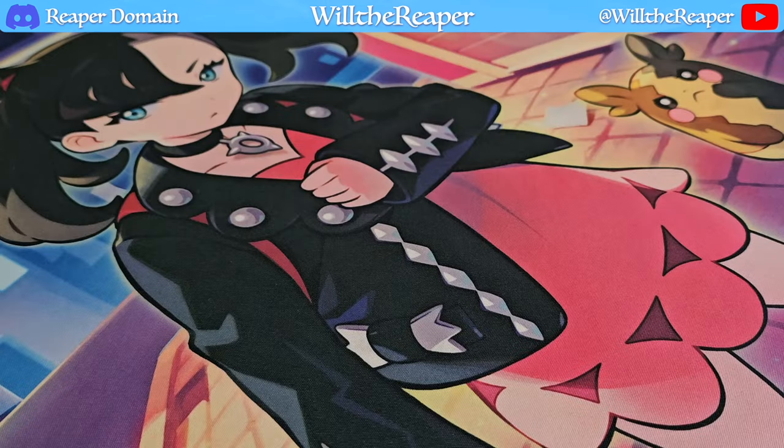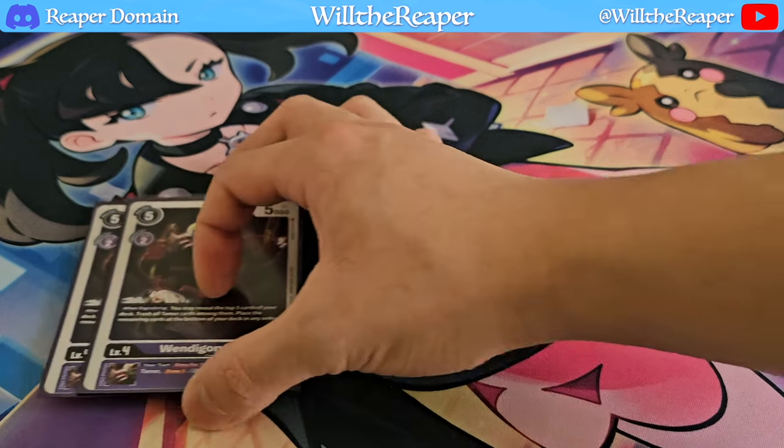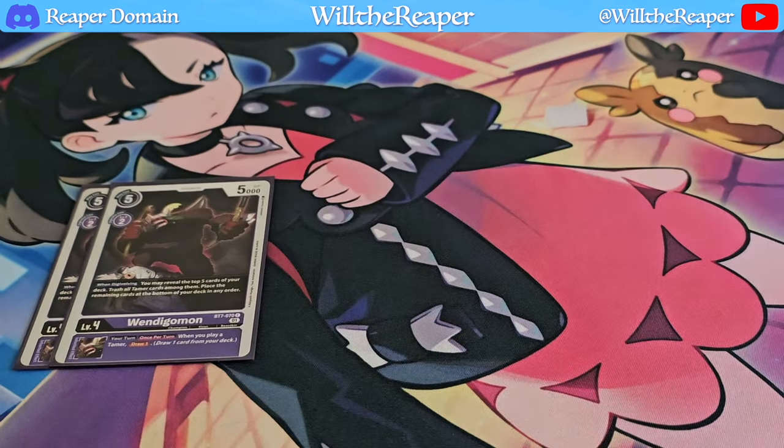Moving on to the level 4s, we're going to start with 2 copies of Wendigomon. This is part of the Cherubimon line — you essentially get to reveal the top 5 cards of your deck and then trash the tamers among them, which is really nice.